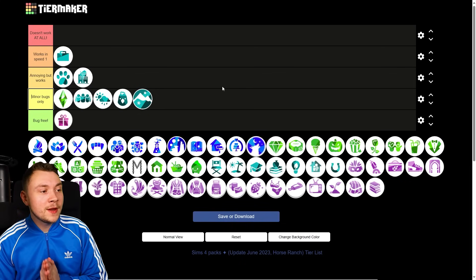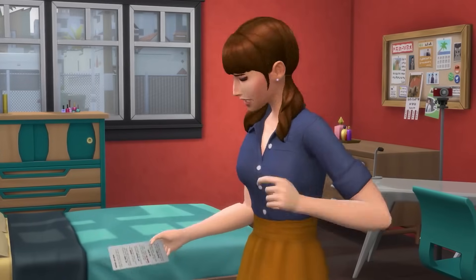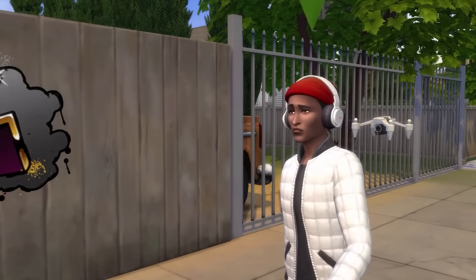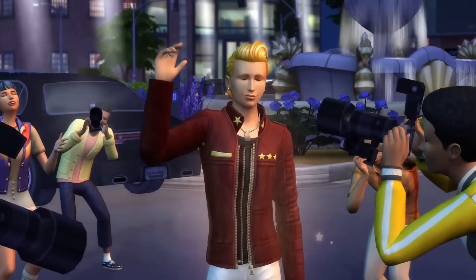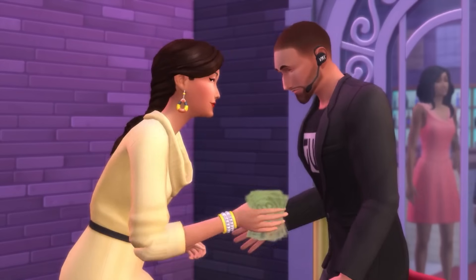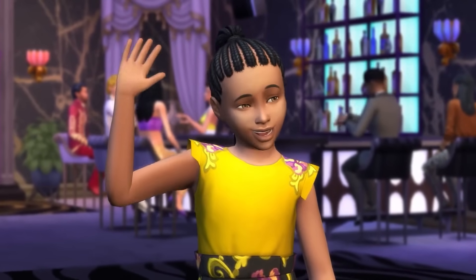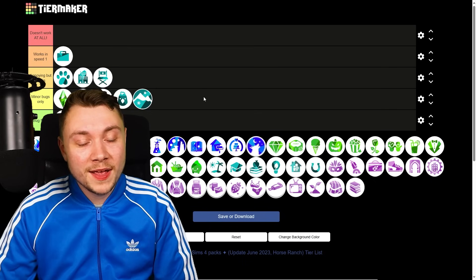Get Famous is a weird pack — it's not necessarily buggy, but it has a lot of oversights. The frustrating thing is five-star celebrities will turn up to lots where you'd never expect them. The pack has a 'hottest place in town' lot trait to attract them, but EA failed to fix celebrities appearing in regular lots like Willow Creek's Magnolia Blossom Park. They haven't fixed this for years and have basically abandoned it. Annoying but works — it's quite immersion-breaking.